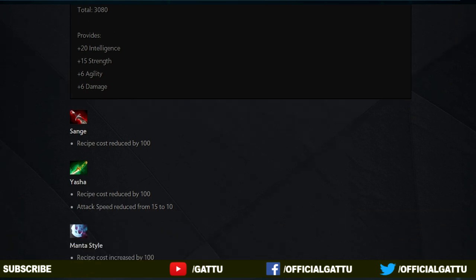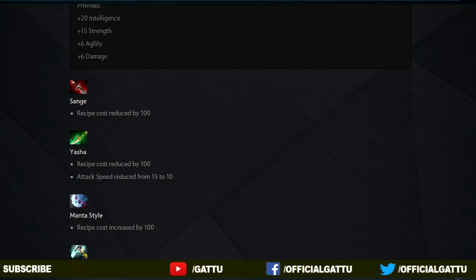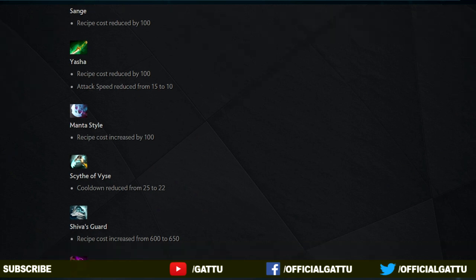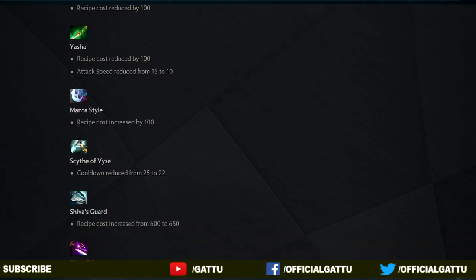And now into the next item, Sange and Yasha: both of their recipe costs have been reduced by 100, and their attack speed has been reduced from 15 to 10. And now the next item, Manta Style: the recipe cost has been increased by 100. Now into the next item, the Scythe of Vyse: the cooldown has been reduced from 25 to 22, so we can spam it even more.